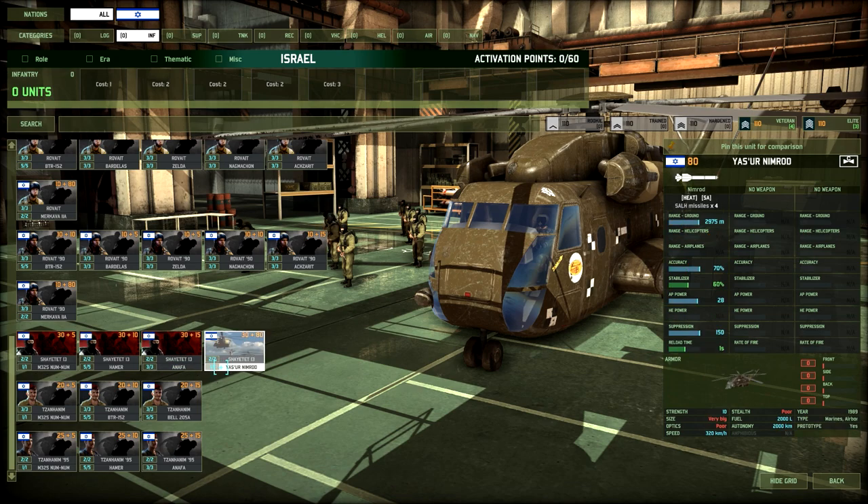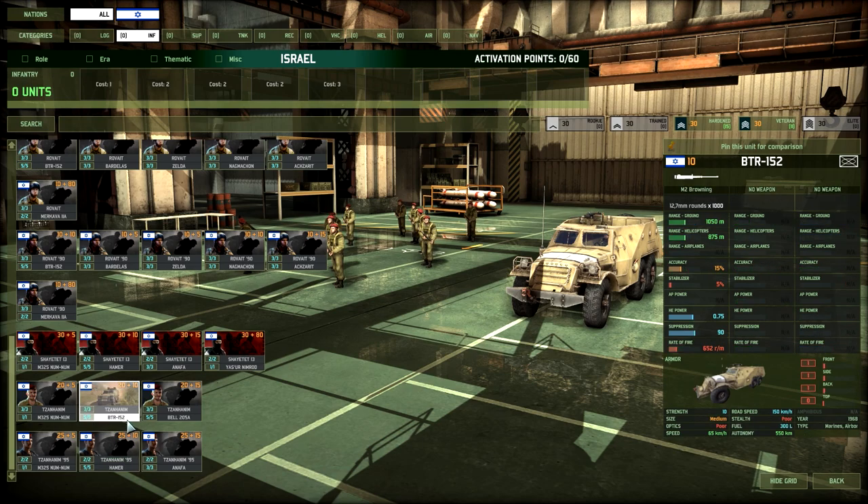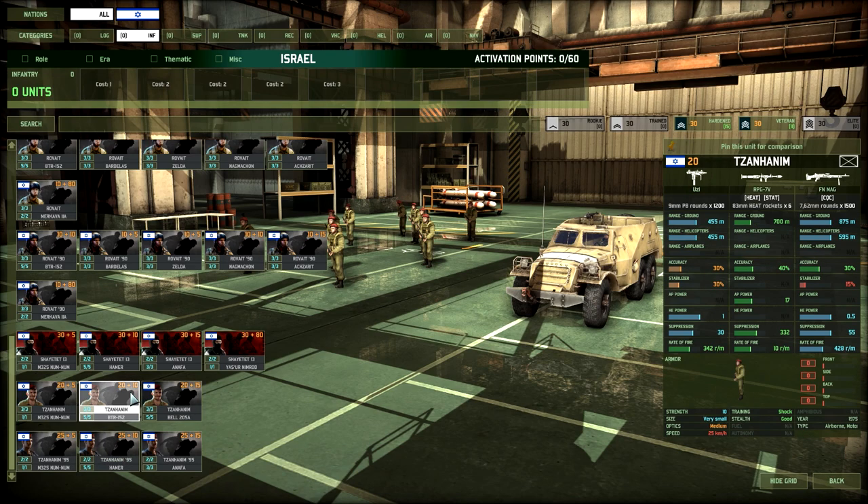Let's move on to the Tzanhanim, the paratroopers of Israel. We have two variants — the Tzanhanim and the Tzanhanim 95. The first one comes with an Uzi and a 17 AP AT weapon at 10 rounds per minute. The Uzi isn't amazing, the FN MAG is okay. It's a very standard choice of unit — not bad, not amazing. I wouldn't recommend it unless you're filling up extra slots.